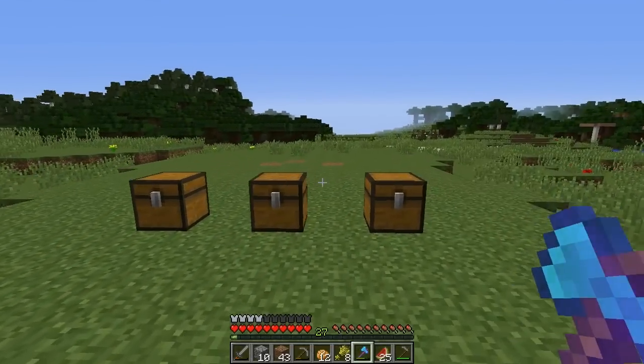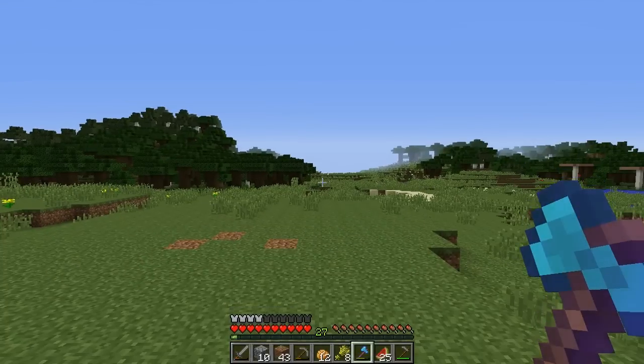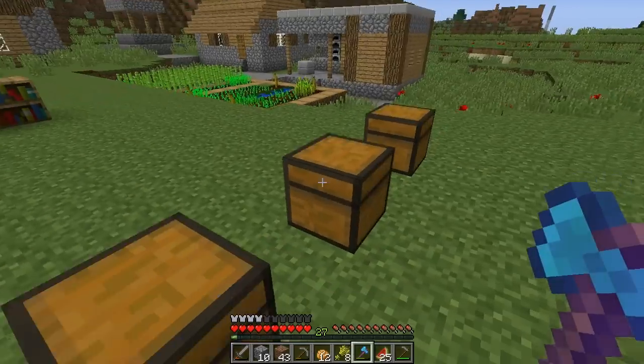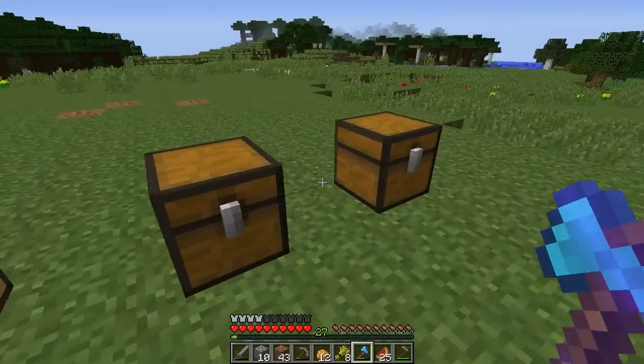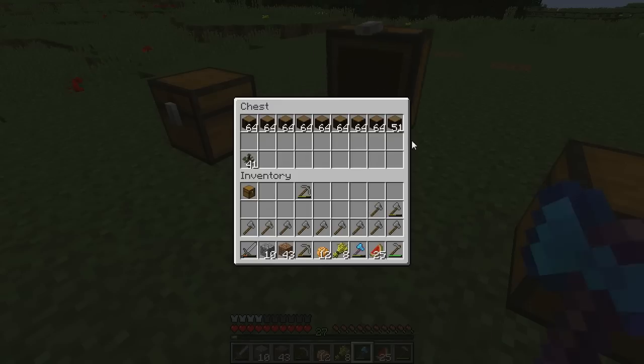All right, everybody - it's gone. I chopped it down, and I did it with my efficiency four diamond axe. So here's the results of three tests. We've already seen these two, and this one. I almost got as much wood as that - this one seems to be the best.